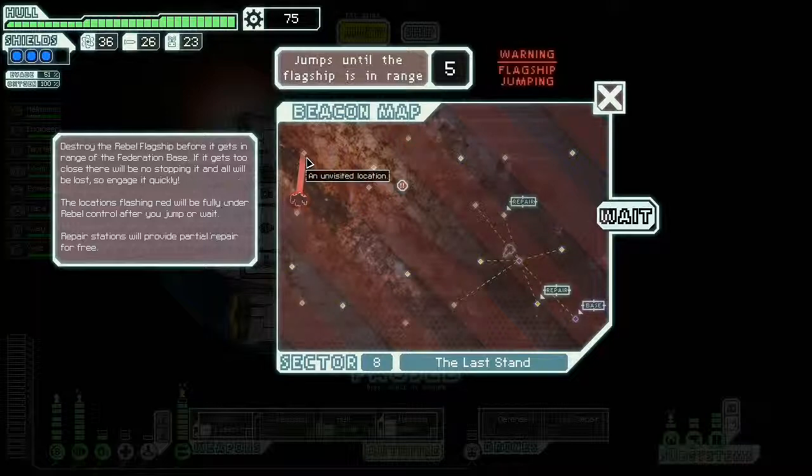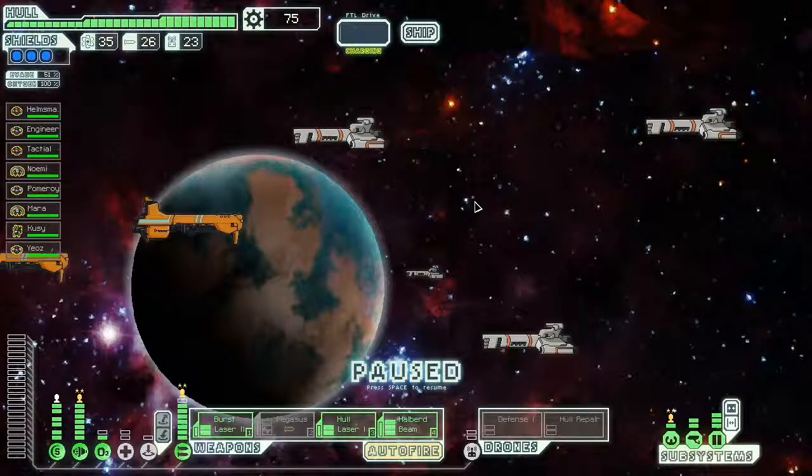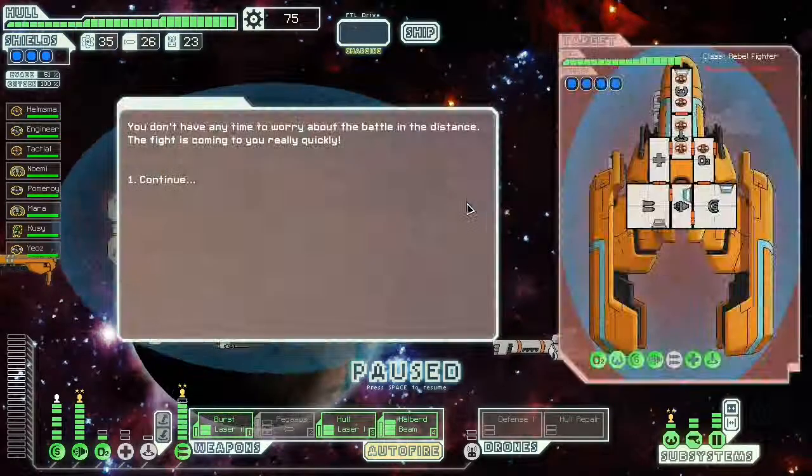It looks like the flagship is going to jump right there, and the rebels are taking over this sector. I've got to keep pushing toward him and take him out before the rebels take over too. We don't need repairs so we'll save those. We've got a rebel fighter to fight.